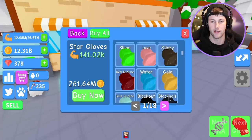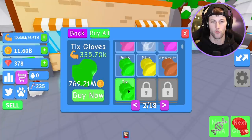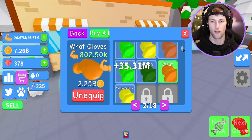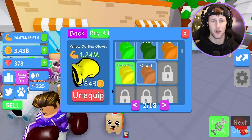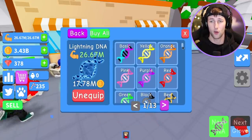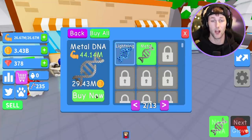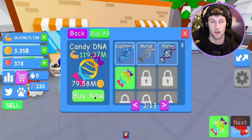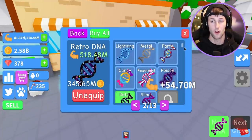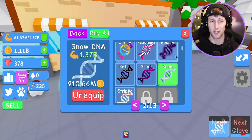Now that I got all my stuff back I have over 12 billion coins — let's go ahead and spend all 12 billion and see exactly how high up we can go. Let's get as many gloves as we can. Our billions are going down — we got the yellow outline. Let's max out our DNA too. We are already on the second page of both gloves and DNA. We're a billionaire out here — gotta go fight Santa again and become king of the hill!